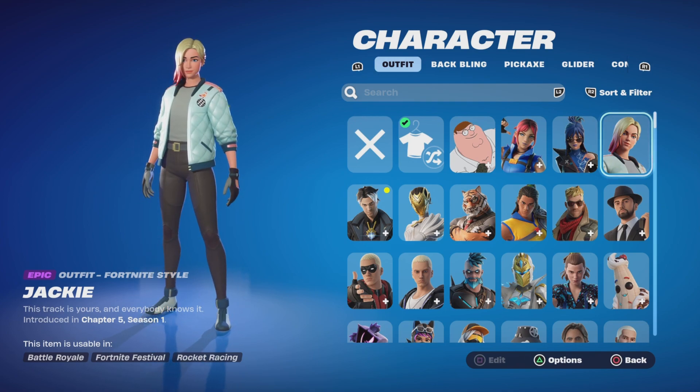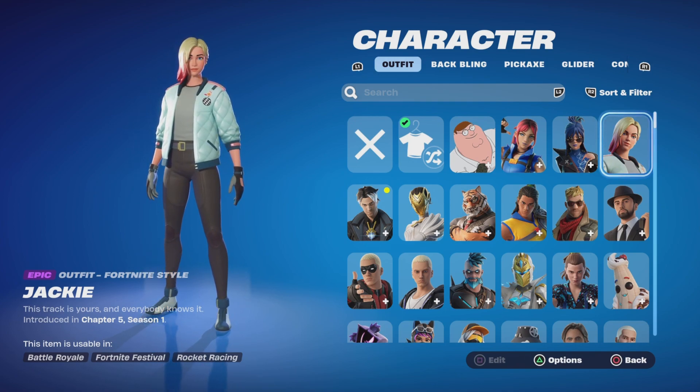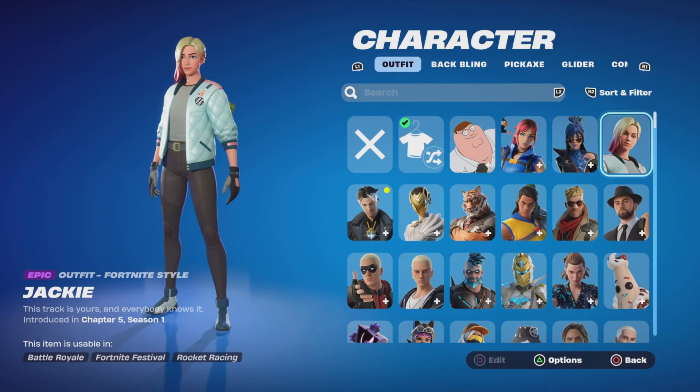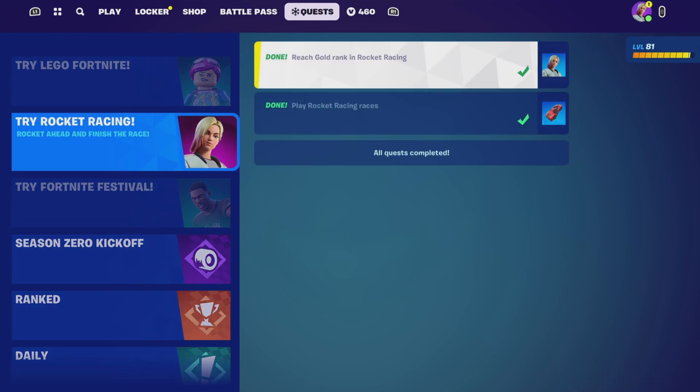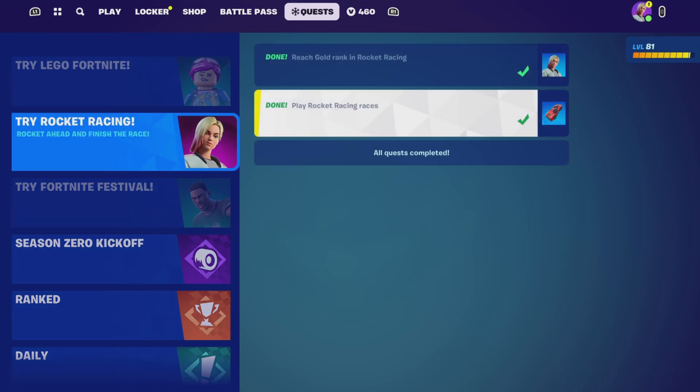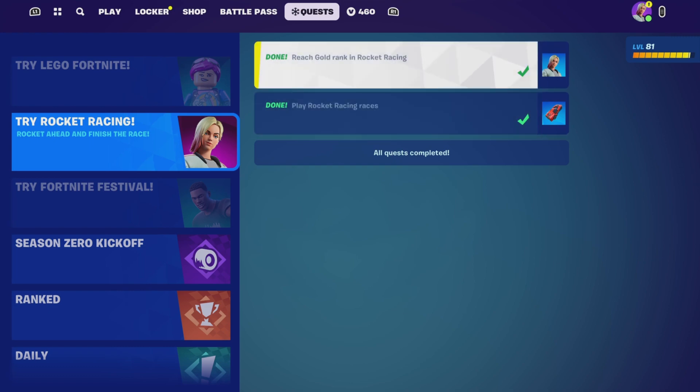I'll also show you on the challenges that it's done as well. Go to quest, and there you go — got the back bling, just for playing. I think that was for playing 10 rocket races, and then there's the Jackie skin. All done, now you know.